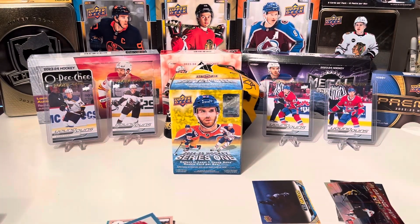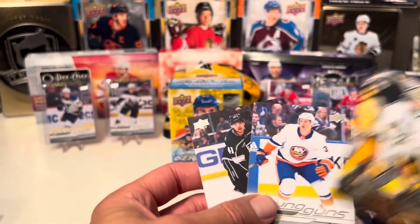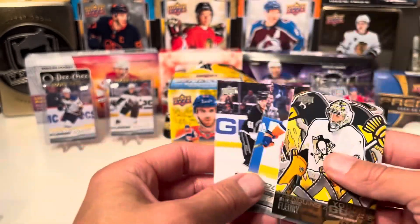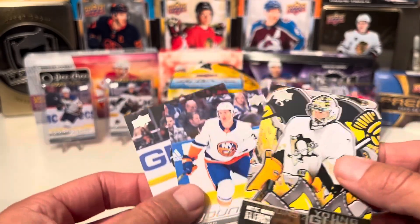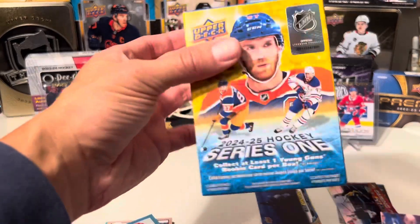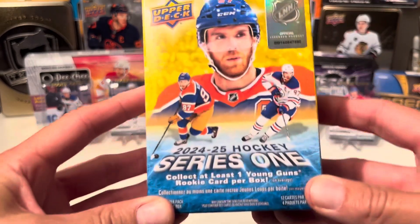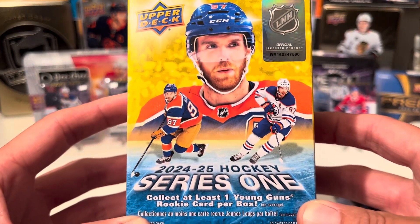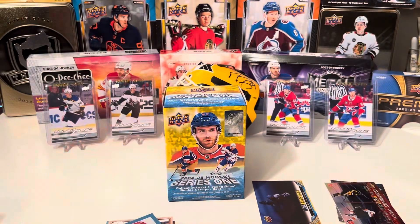So if I had to say, box number two won — we got the extra Young Guns as well as the Renewed. You're not guaranteed two regular Young Guns, just guaranteed at least one, and one of the Renewed, which is not bad per Blaster Box. Make sure you guys enter that contest. That's two boxes of 2024-25 Series 1 Upper Deck Hockey retail blaster boxes. Thanks for watching, and we'll see you guys next time.